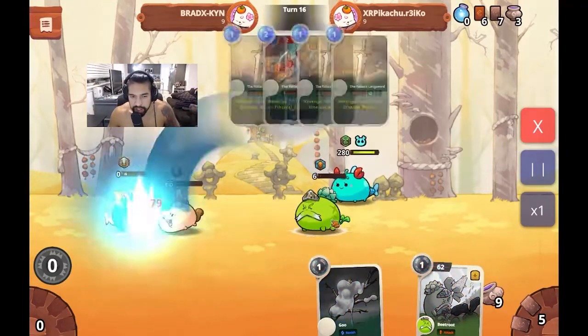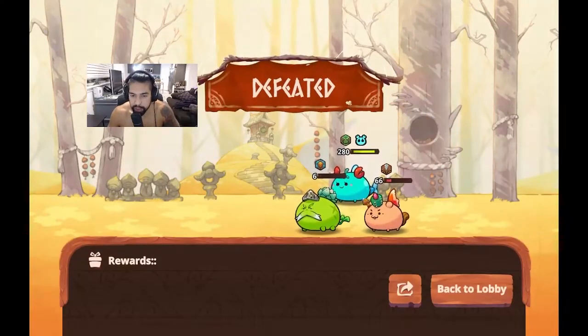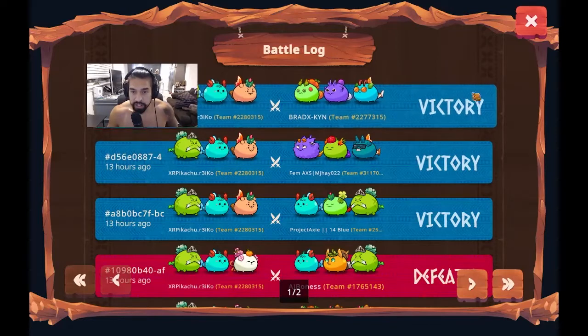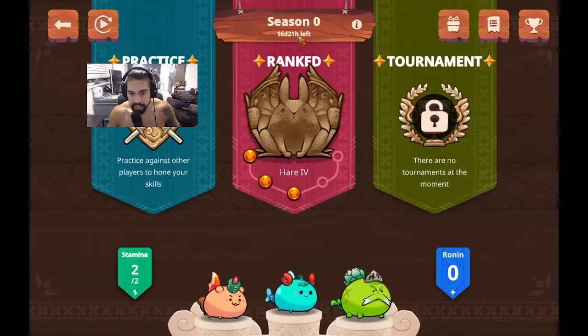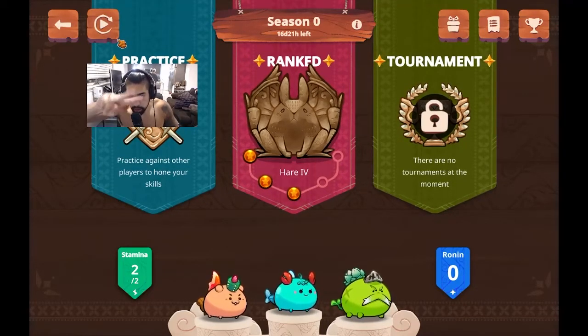We are gonna be utilizing this team composition at least for the next little bit. I think I do like having two attackers, but the problem is we don't have Enya, and Enya is a support with shields and can heal me from residual damage and stuff like that. So we'll see how that goes as we continue to climb. However, I will be gone for the next 10 days. The season ends in 16 days, so when I come back I'll have 6 days to play. Until then, ladies and gentlemen, as always — peace.